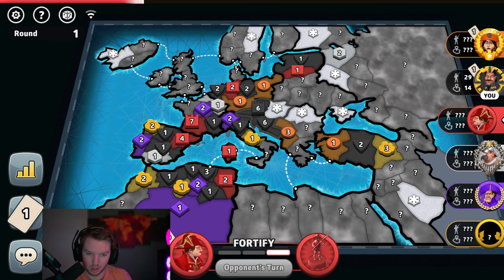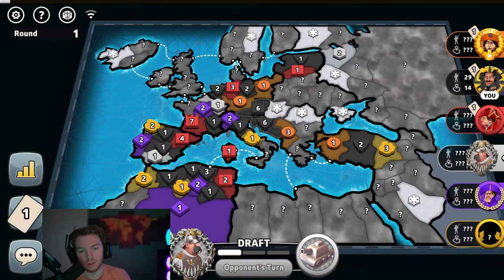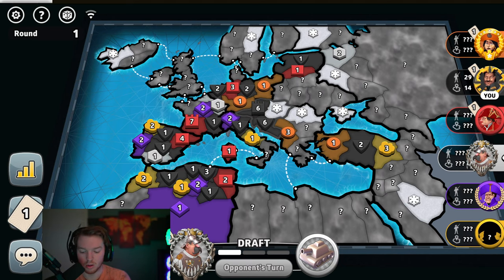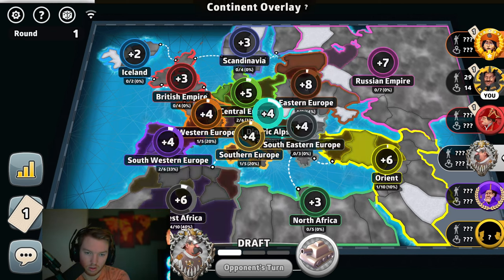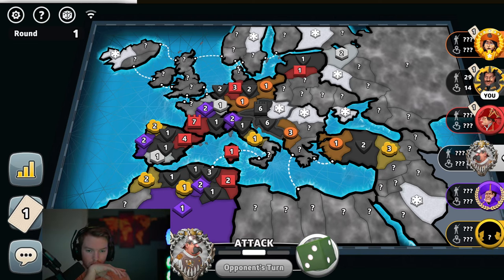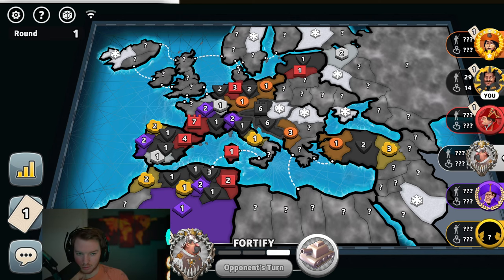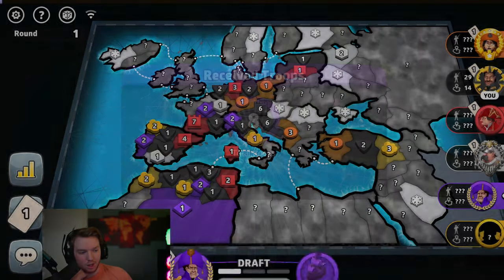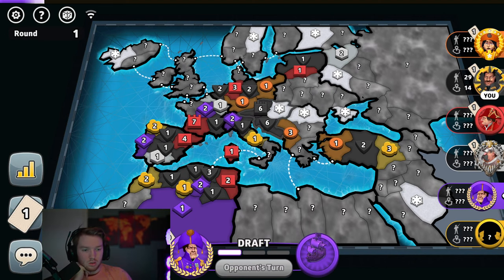Red didn't see me take. White saw me take — never mind, he was next to me. White starts with six; I can maybe assume that Orange took Dynorites or Southeastern Europe. I really like how much of the middle we can see — that's really good.